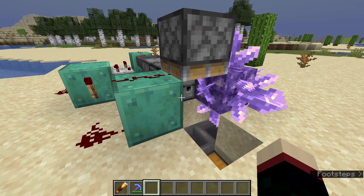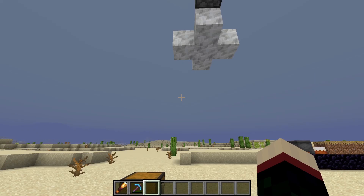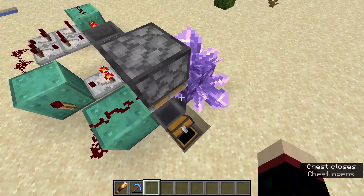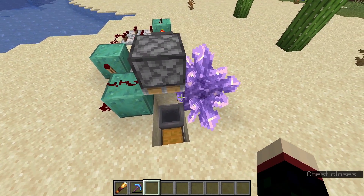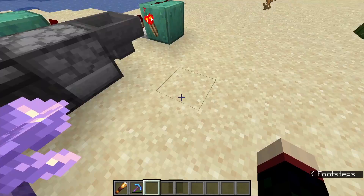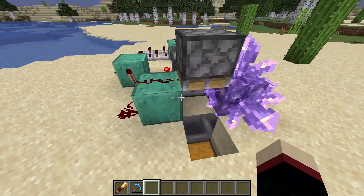This machine right here is a very simple fully automatic amethyst crystal farm. It's in the first 1.17 snapshot 20w45a, and this thing automatically farms its crystals on one side of a block. You could actually repeat this over onto the other side as well and farm two of them if you wanted to tile it over. In this video I'm going to show you how to make this for yourselves.